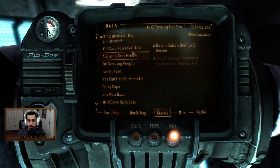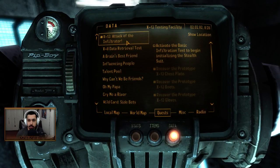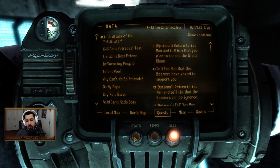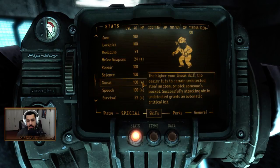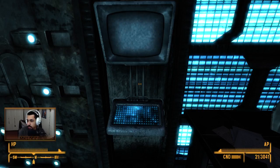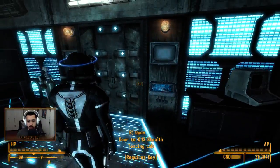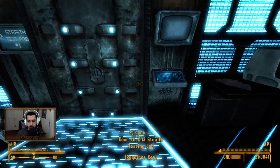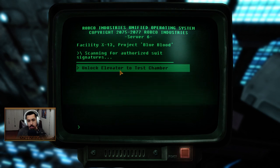Activate the basic infiltration test to begin initializing the stealth suit. So because we have 85 stealth, does that mean we have 100? Yeah it does, okay cool. Nice. Having a lot of fun in Old World Blues right now — we're about to test this stealth suit out that we got. So we'll check it out. Unlock elevator to test chamber.